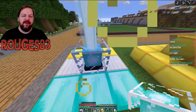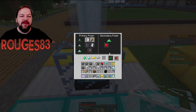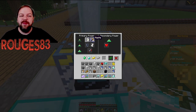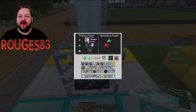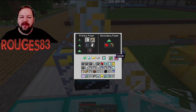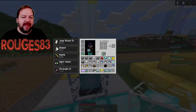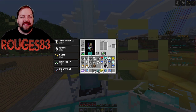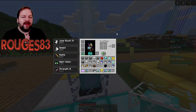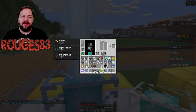Wir haben jetzt hier ein Beacon draufgesetzt und wenn wir jetzt mit Rechtsklick in den Beacon reinklicken, sehen wir ein Menü. Die kleinste Form der Pyramide – also eine Ebene plus Beacon – gibt uns die Möglichkeit Speed oder Haste zu aktivieren, also Geschwindigkeit beim Laufen oder schnelleren Abbau. Wir entscheiden uns für Haste, legen hier unten einen Diamanten rein, sagen okay – und nach einem kurzen Moment verschwinden Speed und Jump Boost und nur noch Haste bleibt aktiviert.